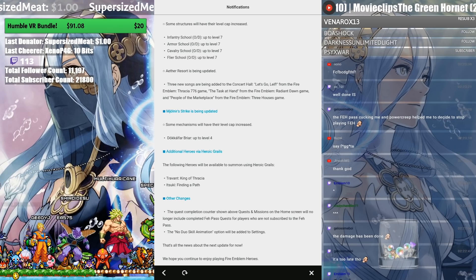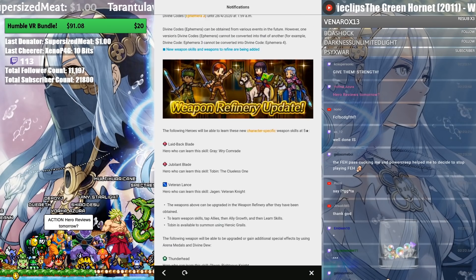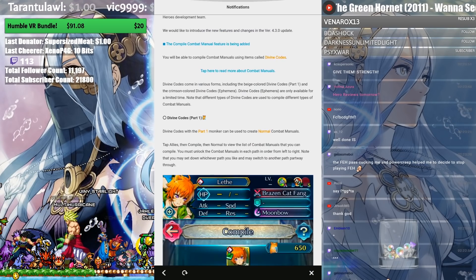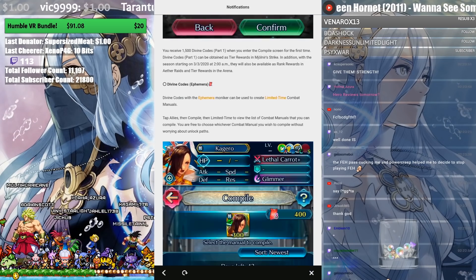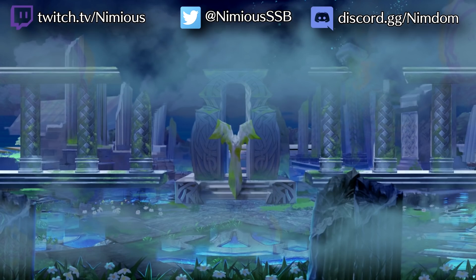In the past month so many people have quit this game — I've had so many friends quit. Anyway, the Feh Pass still drives me insane, but that said, Divine Codes, weapon refines, Itsuki — it's overall a pretty good update coming soon on March 5th.